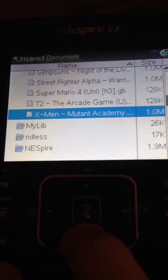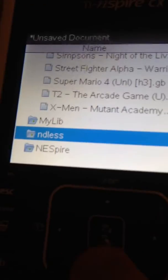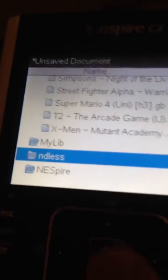Basically, you can install emulators, but first you have to install NDLESS — because that's the hack that allows you to run all these things.